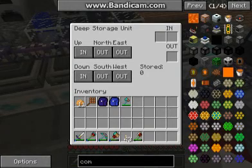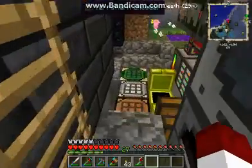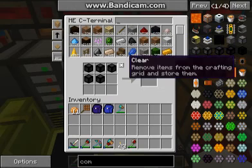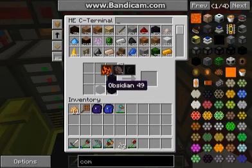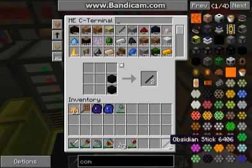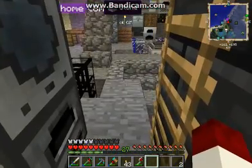I double-check the one for obsidian — yes, they're all moving over there. I can use obsidian from my ME crafting terminal quite easily. I didn't know you could make sticks out of obsidian — learn something every day. And that's the amount of obsidian that will now be in there because I took two out to make a stick.